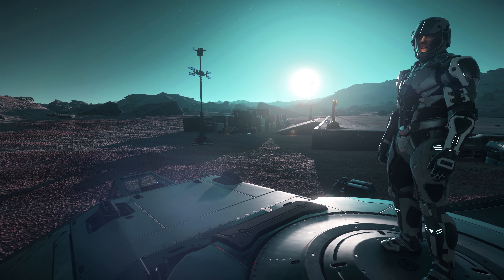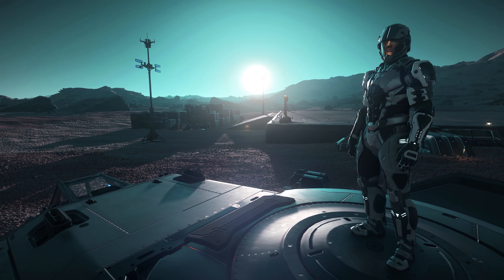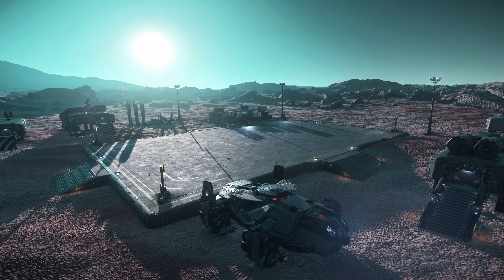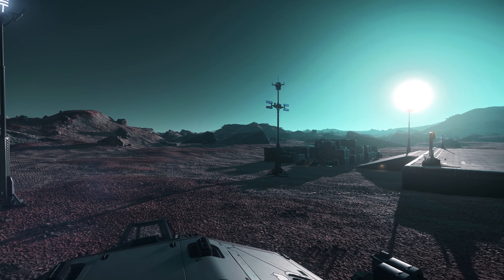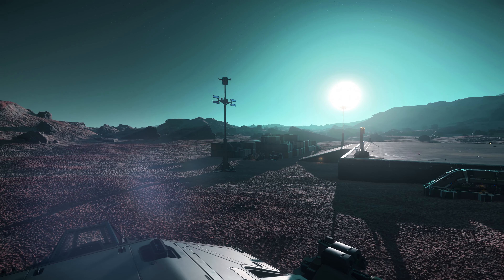The landscape on Magda is a little desolate, but also quite picturesque, with red-brown soil and mountains contrasting against the turquoise hue of the thin atmosphere. You'll need to wear a spacesuit if you're venturing outside, as that thin atmosphere isn't breathable, and temperatures can range from incredibly cold to relatively mild.